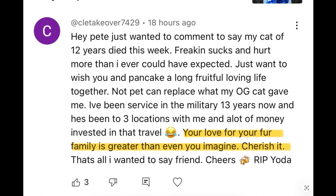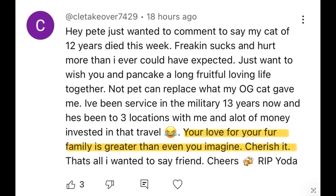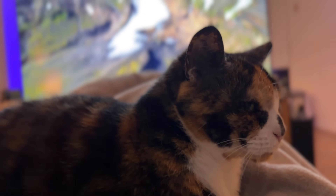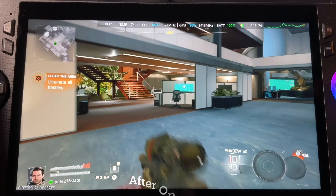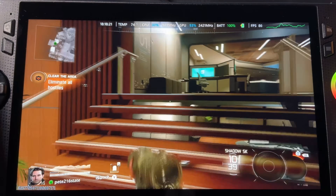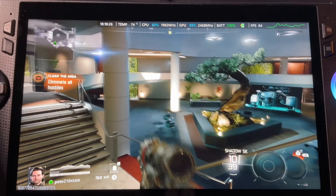As an extra bonus treat for staying right to the end, here's our gorgeous rescue cat — her name is Pancake. If you want to debloat your Ally or PC handheld to get better performance, check that out right here. As always, thanks so much for watching and I'll see you in the next one.